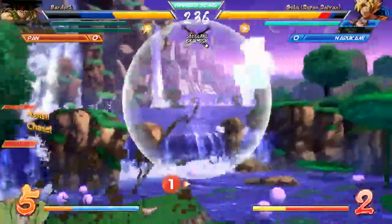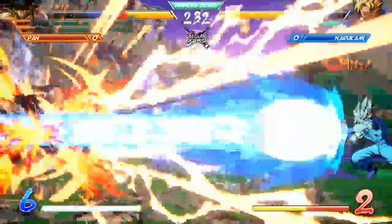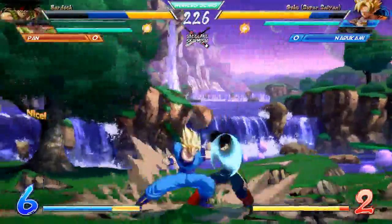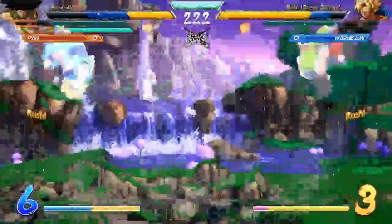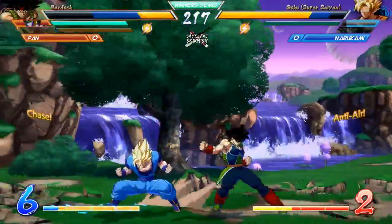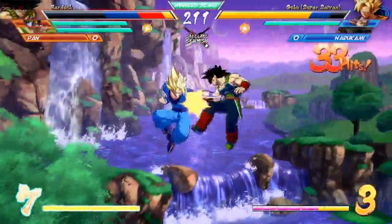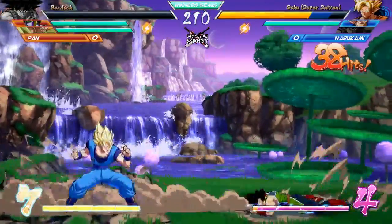The bounce back, upward back tech getting him out of that situation. Miss spacing between Goku and Bardock there, getting hit with the Cell assist. Narukami getting his small hits in, but struggling to get any combo going. However, off this dragon rush he should be able to take down Bardock.